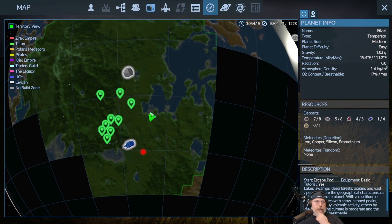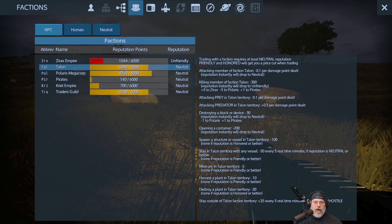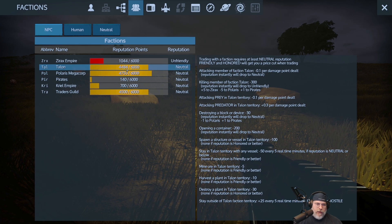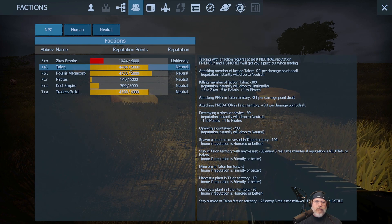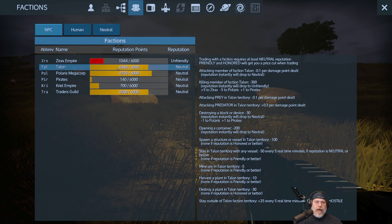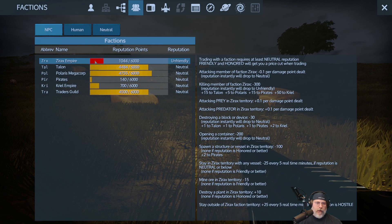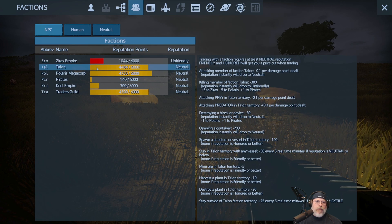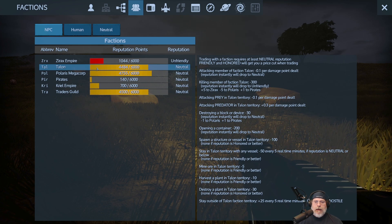With the Talon, we're neutral with quite a bit of neutral rep. We really have two choices: say forget it, go mine the prometheum, take the rep hit — and as long as we don't drop all the way to unfriendly it's not a big deal in the long run. That's option one, and that's what we're going to do.